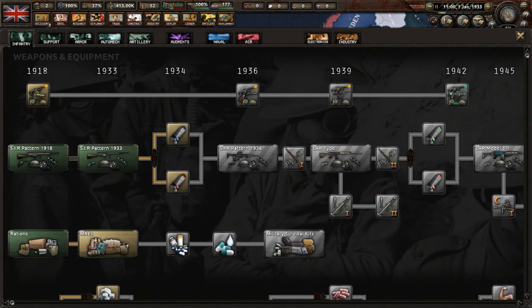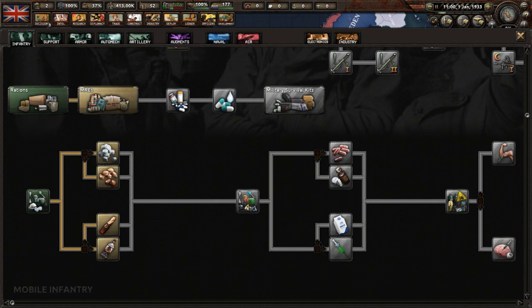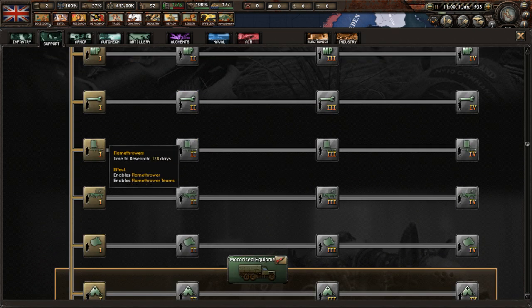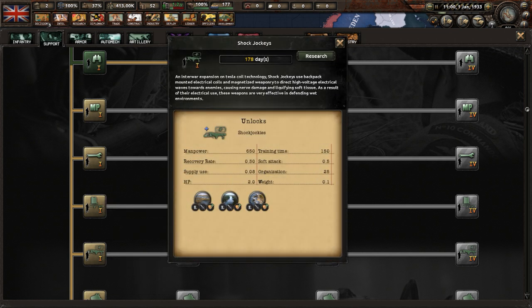Moving on to infantry, you have things like your weapons, rations, and stimulants — pills you take to fight in battle. Support looks like vanilla HOI4, but you also have flamethrowers and shock jockeys.